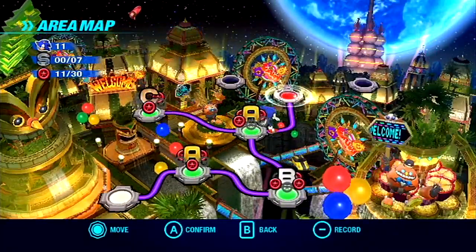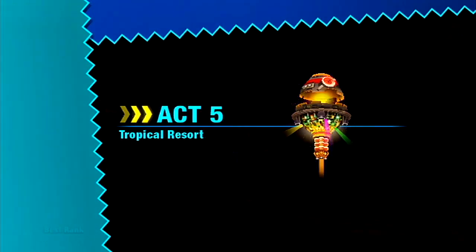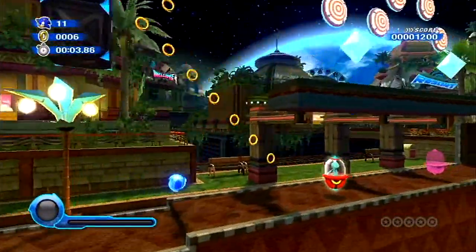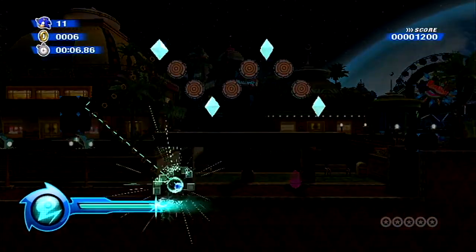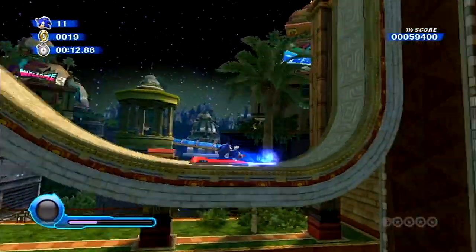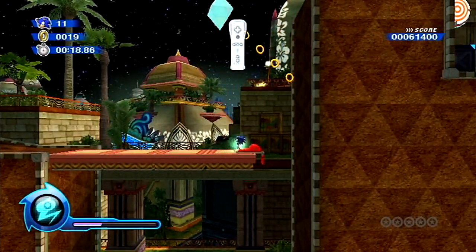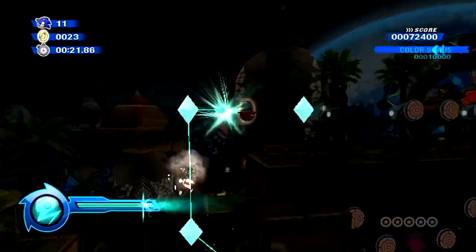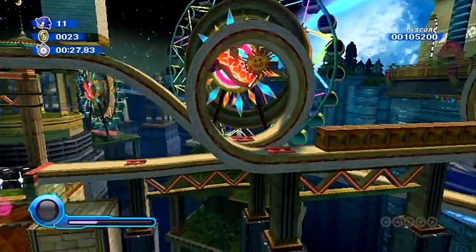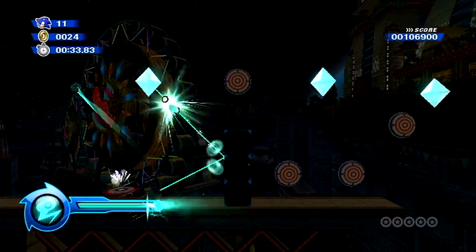Okay, next up is Act 5. Got plenty to show off here. Now that I think about it, I don't think this is the stage — no, it's not. I'm gonna need to come back here when I get the Pink Wisp. But I thought Act 5 was the stage where I could kind of break the rules of the game, go against the designer's wishes and get all five red rings within one run. But it doesn't look like I'm gonna be able to do that. I think I'm gonna get the third one — actually, you do need the Pink Spikes to get the second and the first.